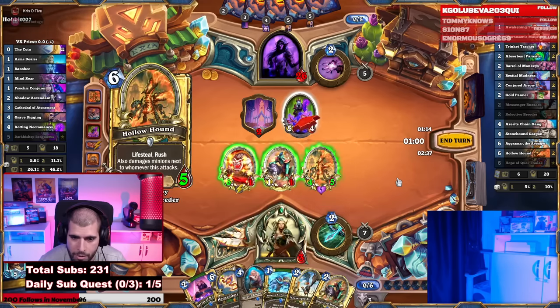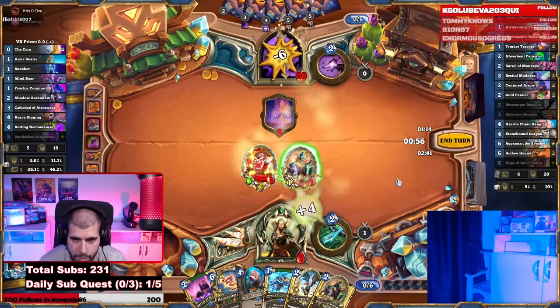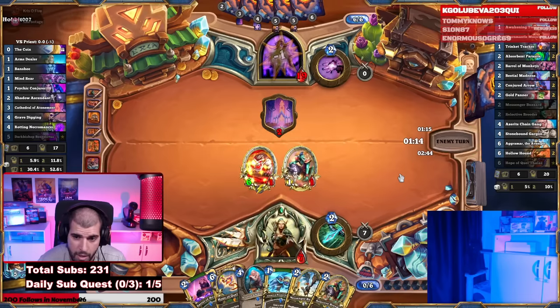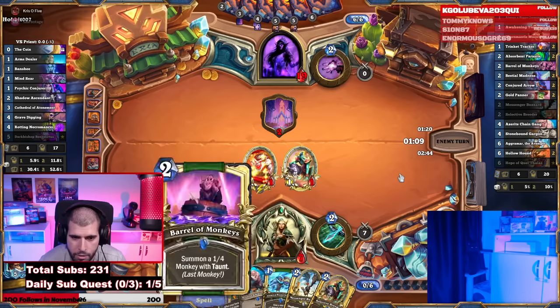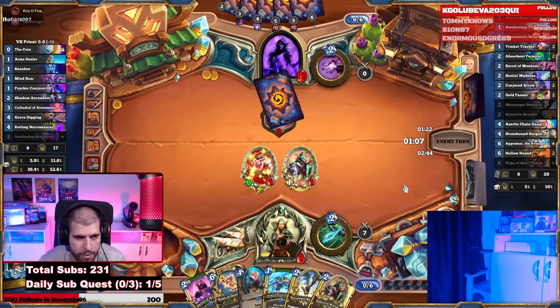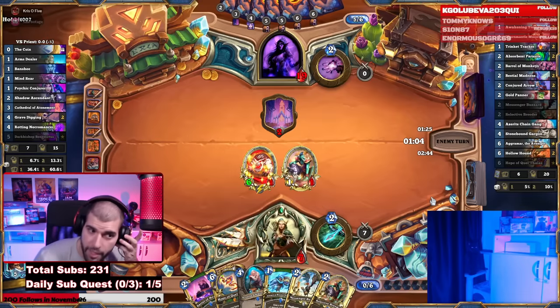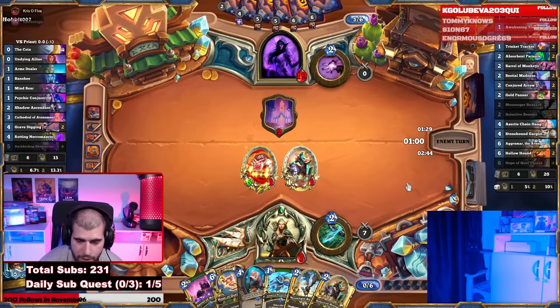Just go face with the rest. This guy played smart — he played around the cleave on this turn. He didn't really give us a great opportunity to get the good healing going. He knew what he had to do and he done it. He's looking for another batch of Rotting Necromancer — that gives us one extra turn, but I don't think we can do much next turn.